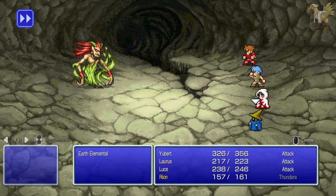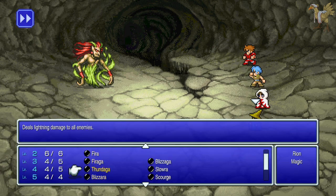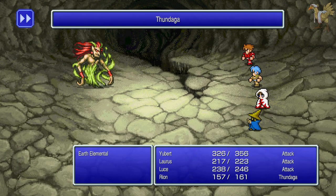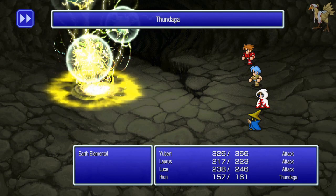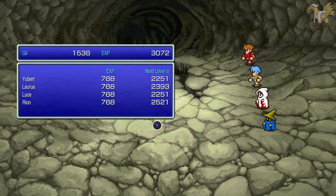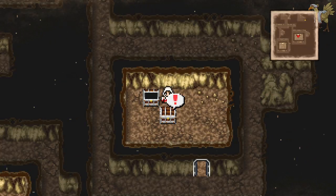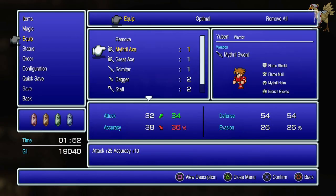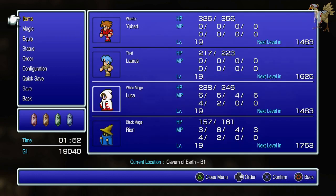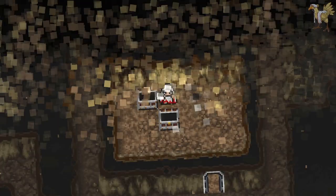Are all these trap chests going to be elementals? Would it be more efficient to wander out of the dungeon to use a tent to heal up? Ooh, a remedy and a Mistral Axe — is that an upgrade to the Mistral Sword? Yes, that is indeed a slight upgrade.